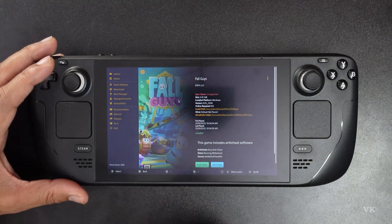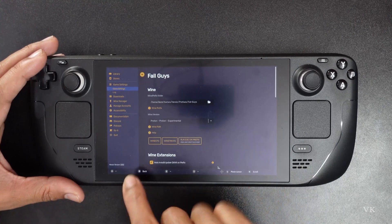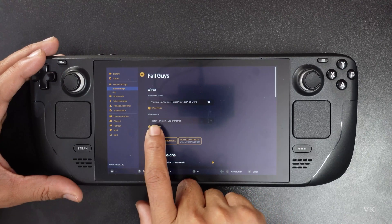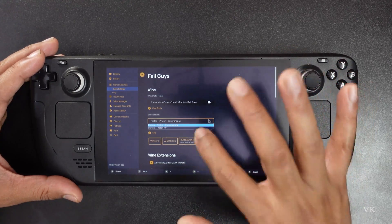So here, if you are getting this error, just tap the Settings. Right here, this is the Wine version — it says Proton Experimental. We need to change that, so simply click on this dropdown.